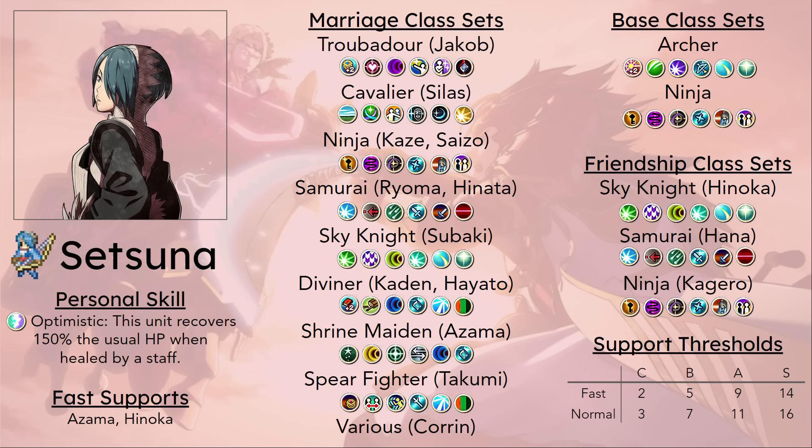She does have access to a bunch more classes thanks to marriage. A lot of these are terrible — Sky Knight again via Tsubaki is not good for her, and then there's also Troubadour, which is just terrible for her. Samurai from Ryoma and Hinata is a little redundant as well. I actually wonder how low her defense is going to be if she instantly reclasses into Troubadour.